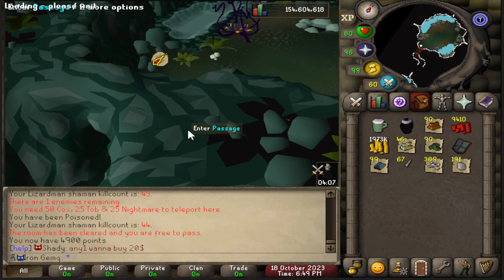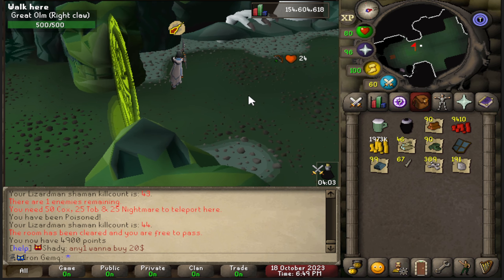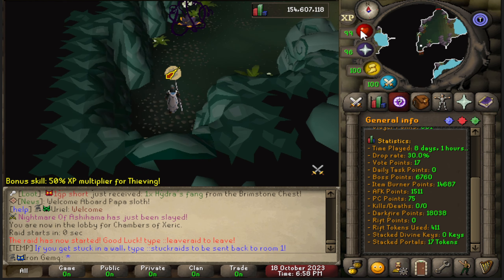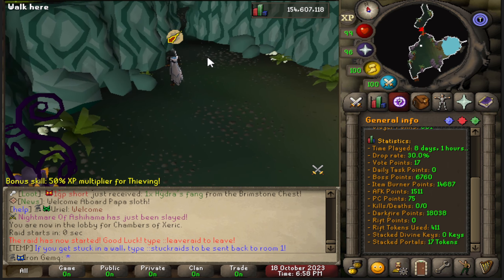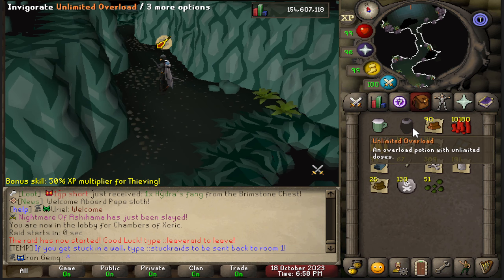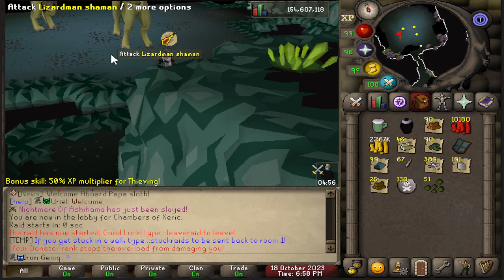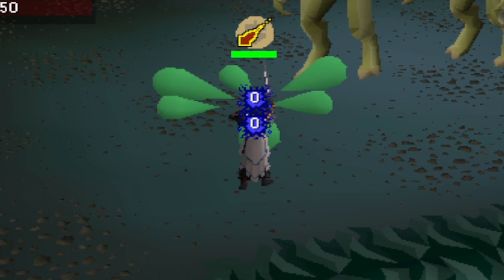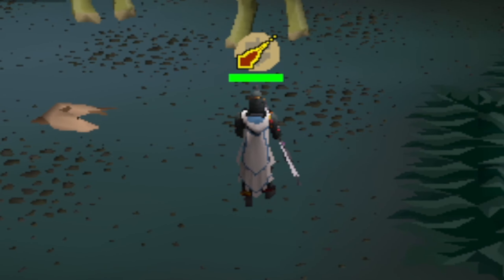I just can't believe it's taken me so long to get Ranger Boots. There needs to be an update to help Iron Man players get these things, because I need a pair to get my boot upgrade — the Tri Boots, which is the first boot upgrade — but I also need a lot more Ranger Boots and Pegasians to do further upgrades. There's no way I'm ever going to get anything better than Tri Boots if there isn't some sort of update added to the game.